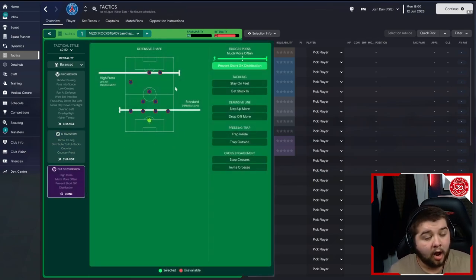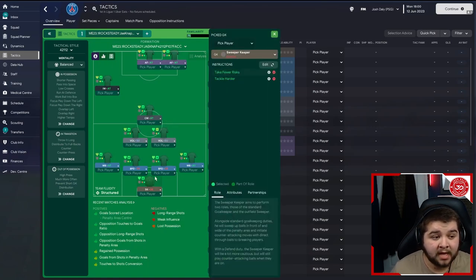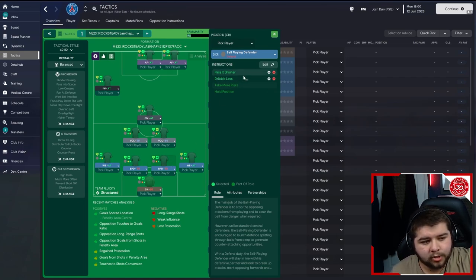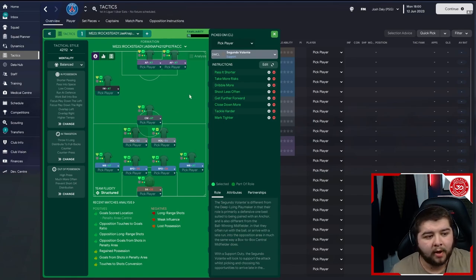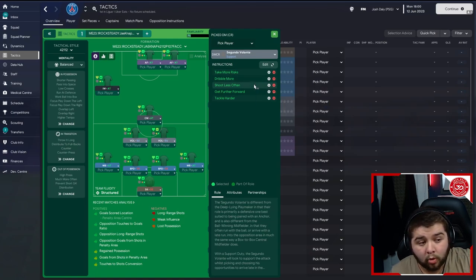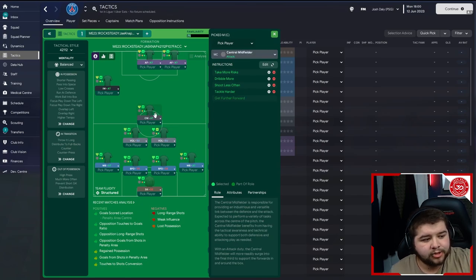Out of possession: standard defensive line, high press line of engagement much more often, and prevent short goalkeeper distribution. In terms of player roles — the keeper is a sweeper keeper on take fewer risks and tackle harder. The wing backs on attack are exactly the same: pass it shorter, sit narrower, close down more, tackle harder, mark tighter, run wide with the ball, cross from the byline and get further forwards. The two centre backs — both on defend — pass it shorter, dribble less, take more risks and hold position. Two Volanté's both on support. Left-hand side: pass it shorter, take more risks, dribble more, shoot less often, get further forwards, close down more, tackle harder and mark tighter. Right side: take more risks, dribble more, shoot less often, get further forwards and tackle harder. Centre mid on attack: take more risks, dribble more, shoot less often, tackle harder and get further forwards.